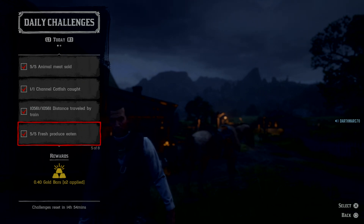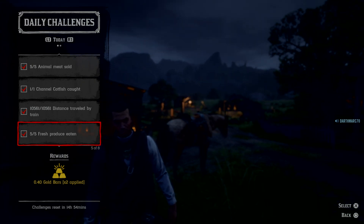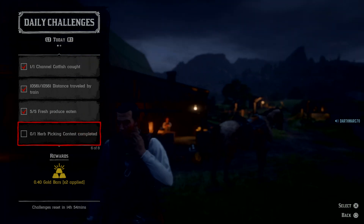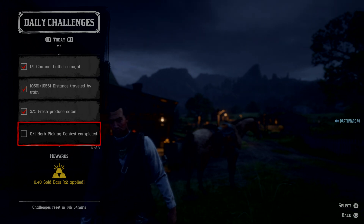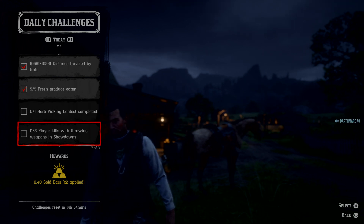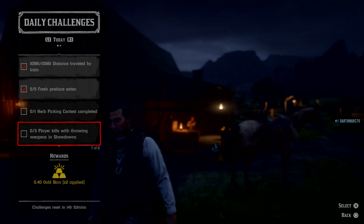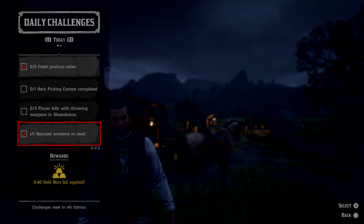Fish produce, eating apples - good fruit really. If you've got those, just use them; if not, go to the groceries and buy them, they're quite cheap. That's easy. Arm wrestling contest - I've never actually seen one of those spawn, and I never actually see anybody play one, so that's probably not going to happen today. Three player kills with throwing weapons, that's enclosed dynamite, so that should be pretty easy.